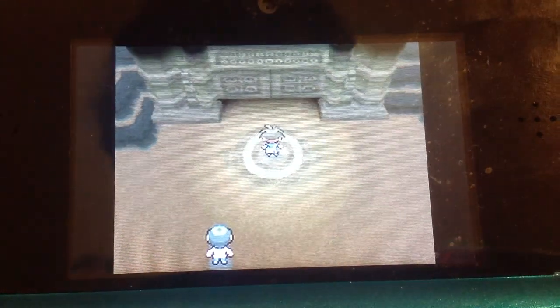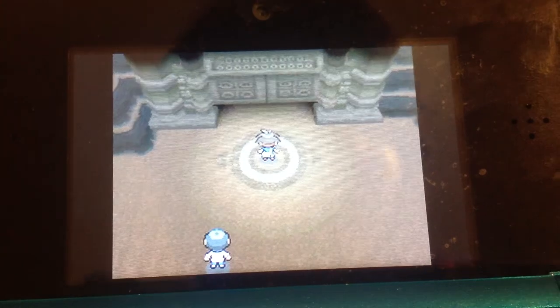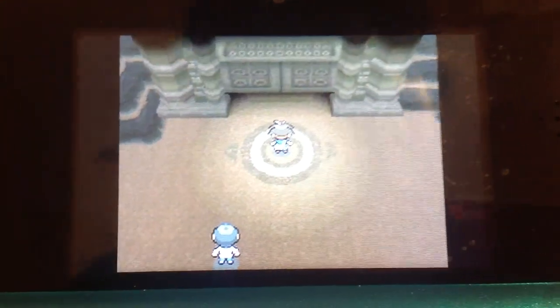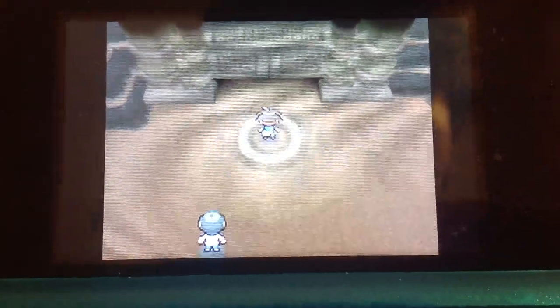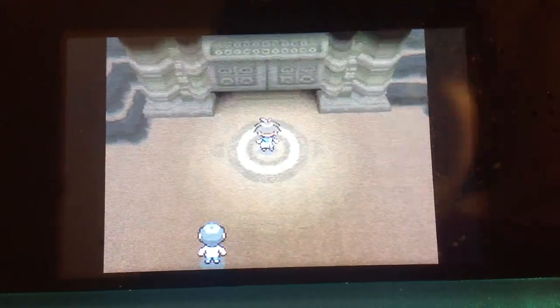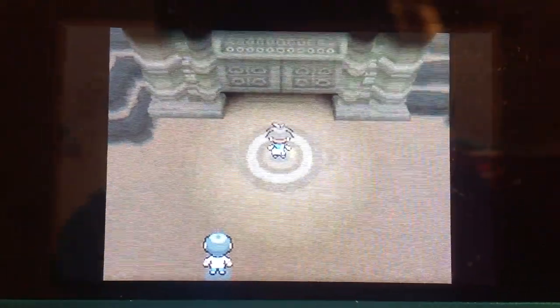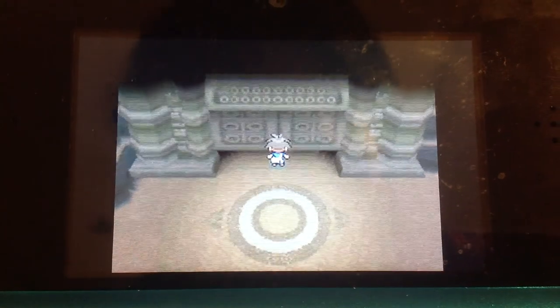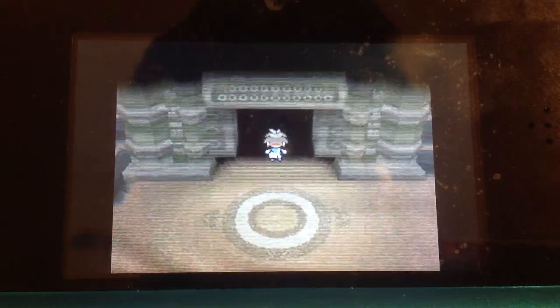You have to have the Unova Link or something like that turned on. If you're catching Registeel, Regi Ice — I have no idea actually, it's something key — just turn that on. And depending on what game you're on, you should be catching Regirock, I mean Regi Ice, or Registeel. Now go inside.